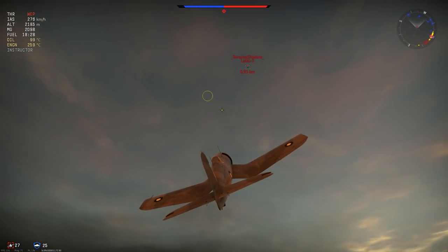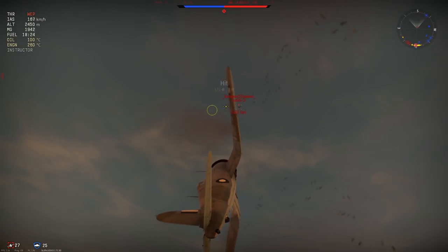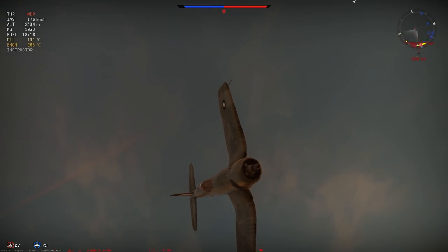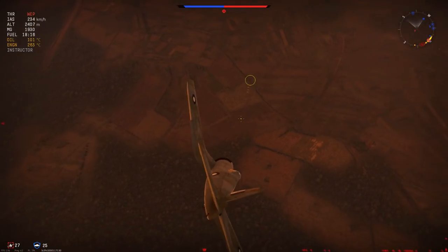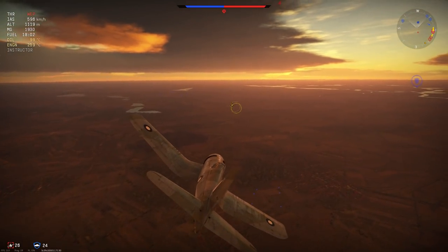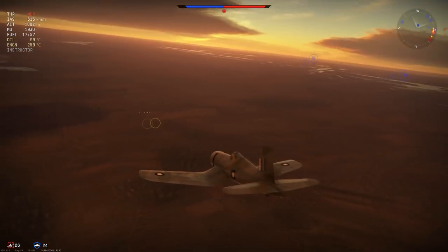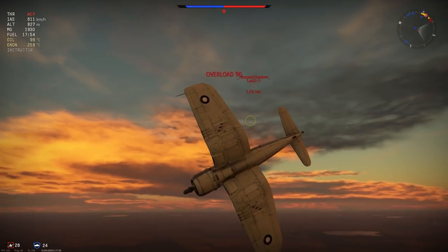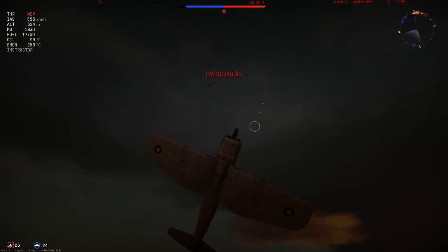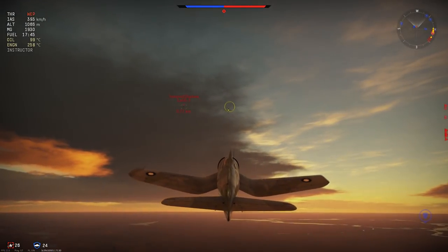I used stealth belts on the .50 cals and a 600-meter convergence, which works very nicely for this plane. It allows you to be reasonably effective in close encounters, but also keeps you competitive at head-ons, which are very necessary when facing overwhelming odds. That's why I usually use a 600-meter convergence for wing-mounted guns — not too far out, but also not too close like 300 meters, which really gimps your longer range abilities.